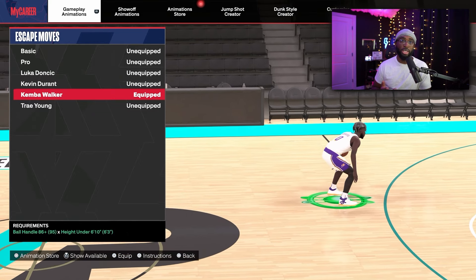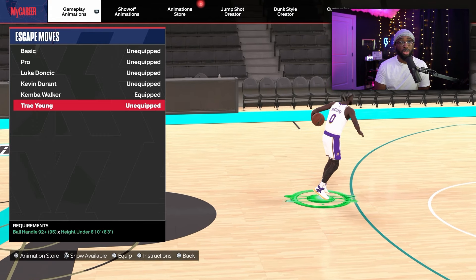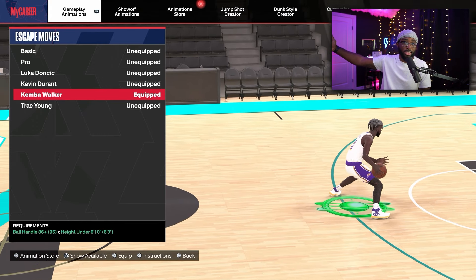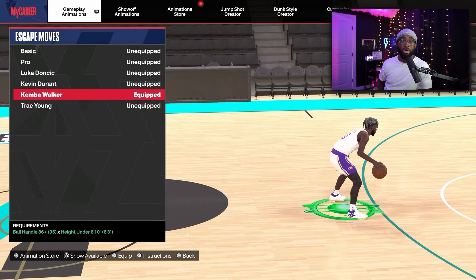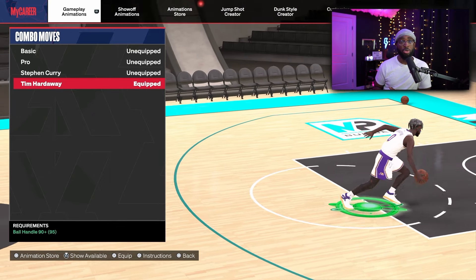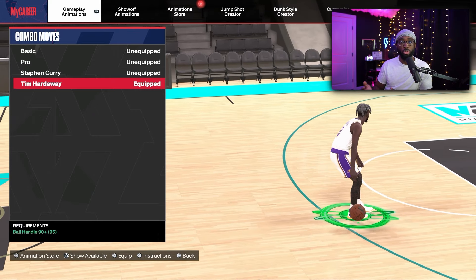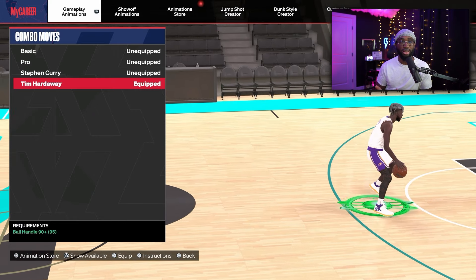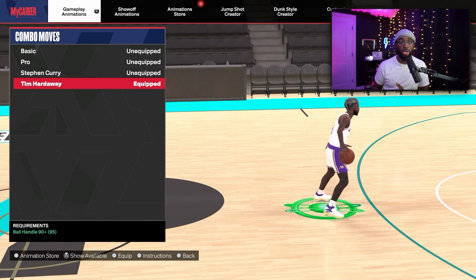For escape moves, you're going to want Kemba Walker. Some of you can get Trae Young at 92 ball handle, but most builds over 6'5" up to 6'9" can get Kemba Walker, and I personally think it's the best escape move for your crab or cancels. For combo moves on my 6'6" build, I use Tim Hardaway. If you can't get Tim Hardaway with the 90 ball handle, there are other options — this move isn't done a lot anyway.